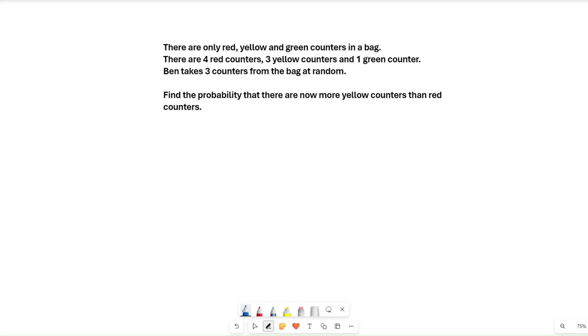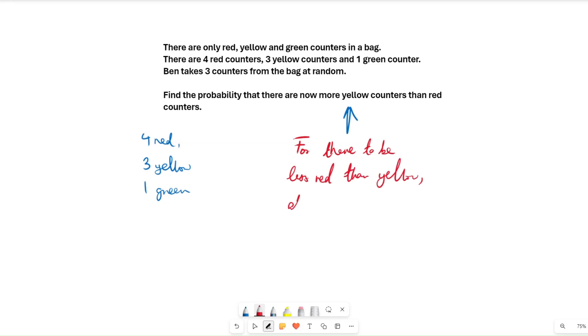Let's look at this final statement. If there are more yellow counters than red counters, that means we have to have taken red counters — we can't take yellow counters. We have four red, three yellow and one green. For red to be less than yellow, we have to take at least two reds, so then red becomes two and yellow remains at three. So for there to be less red than yellow, at least two reds have to be taken.